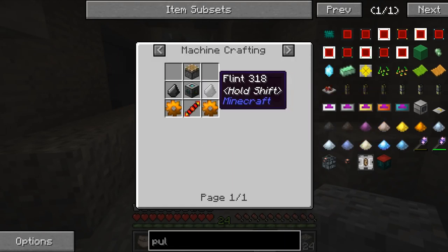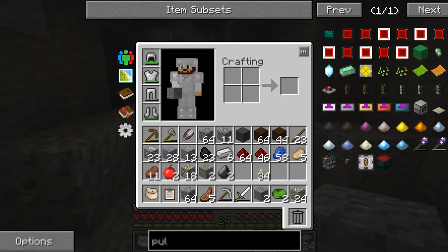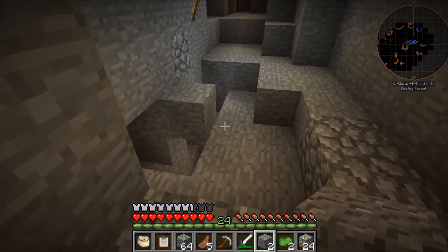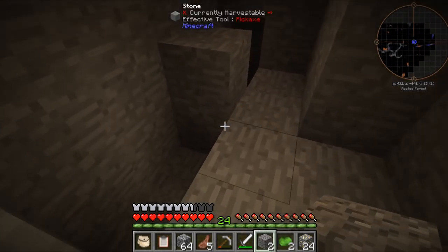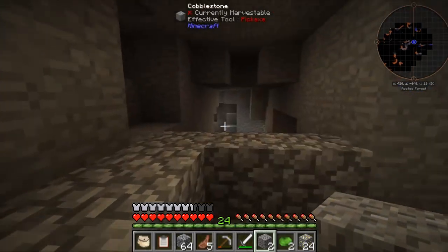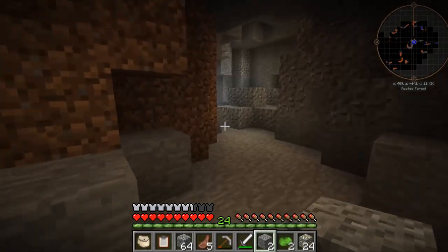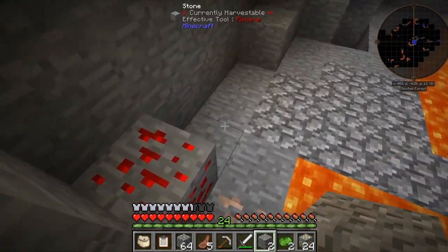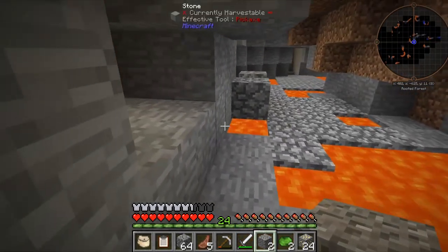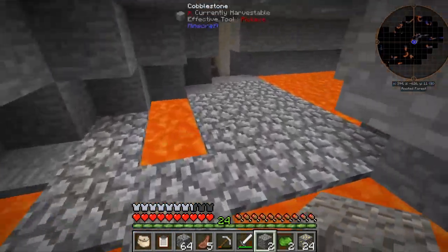We've got the flint - check. Copper gears: we've got copper back at home. The redstone we can make, the piston we could probably make. I'm going to see if we can find any more copper or tin down here, because we need some silver as well. Apologies for not recording recently - I've been quite busy over Christmas. But now I'm back and these will be at least two to three times a week just to catch up with Snake, until I have caught up with Snake, and then they'll go back to two times a week.